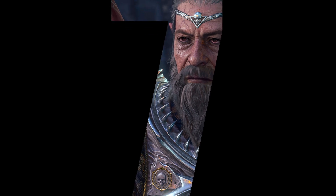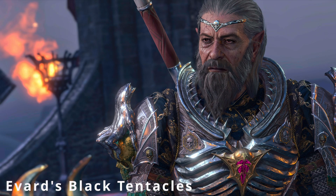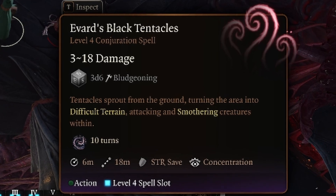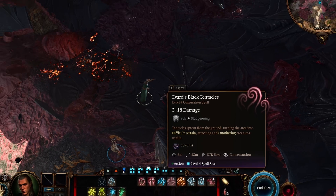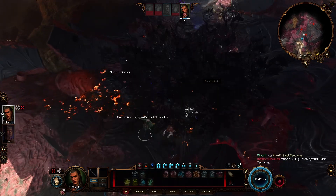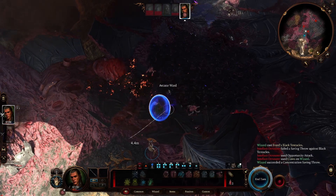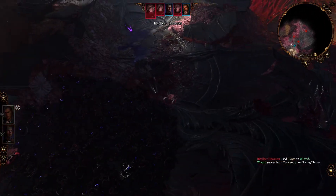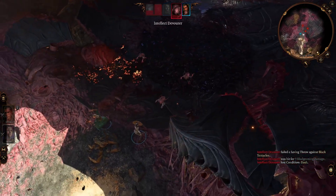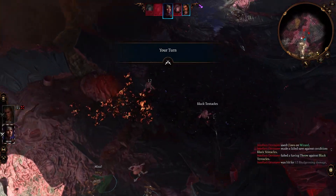In at 7th place is Evard's Black Tentacles. Evard's Black Tentacles is a conjuration spell available to the Wizard and Great Old One Warlock that summons a sinister eldritch force to create an area of nightmarish constricting tentacles. Upon casting, these dark tendrils erupt from the ground in a 20-foot radius within 60 feet, grasping and ensnaring any creatures caught within their reach, dealing 3d6 bludgeoning damage and creating an area of difficult terrain. The spell lasts for 10 turns, obstructing movement and making it challenging for enemies to approach or retreat. Creatures entering the area or starting their turn must make a strength saving throw or be subject to the tentacles' grasp.